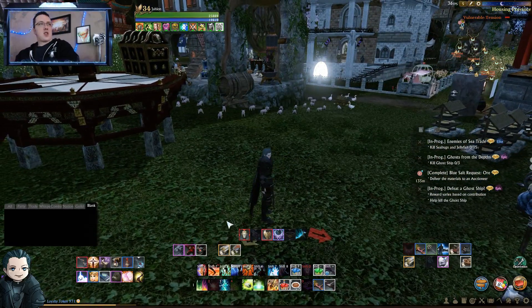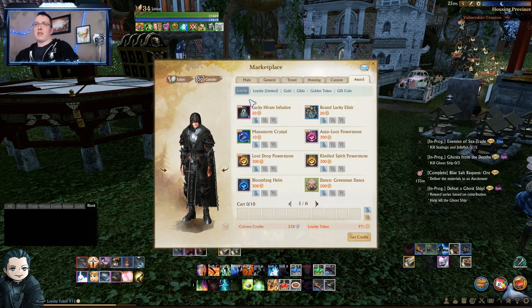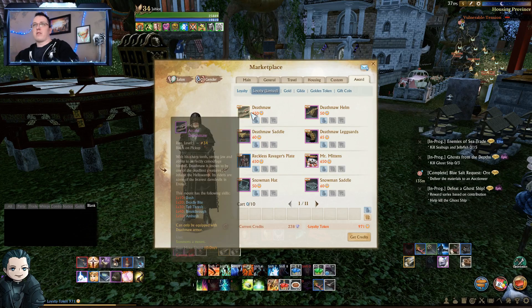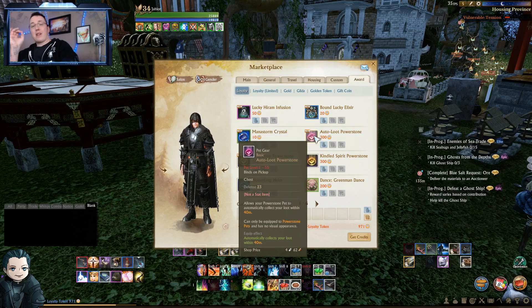Plus if you have a vocation stipend or a labor stipend you need to log in to get those to pop to your mailbox. So what do we use loyalty tokens for? There are two tabs: loyalty limited and loyalty. New mounts usually get dropped here for loyalty — if you don't want to roll RNG crates to get the Deathmaw and its armor, you can buy it with enough loyalty. Mr. Mittens is still here, as are the Lunaris and Celestar.